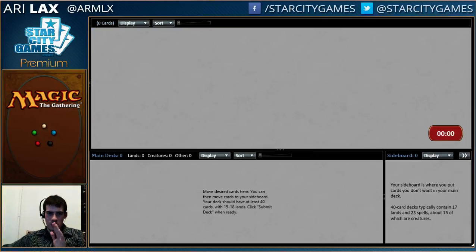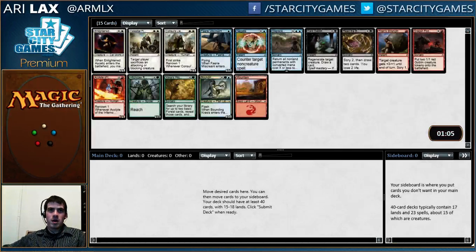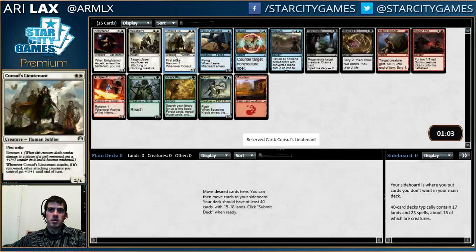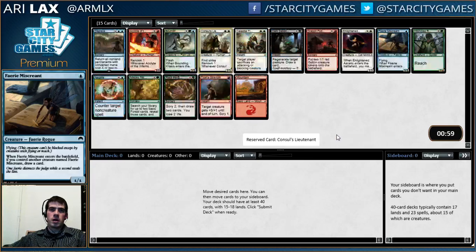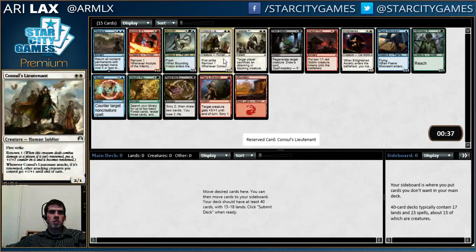This draft I'm going to try to show some restraint. Consul's Lieutenant is the best card in this pack — I don't think that's even remotely close. Lieutenant is better than Acolyte of Inferno, which was the next best card. Just costing two is so huge even if it's double white. The last draft you watched, I just died to this card because it hits once and then I can't ever block it.